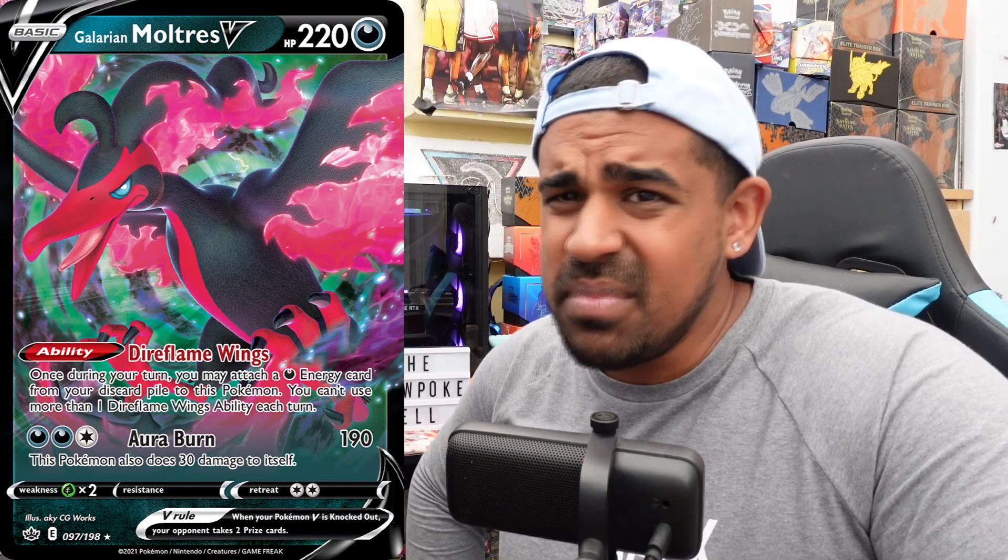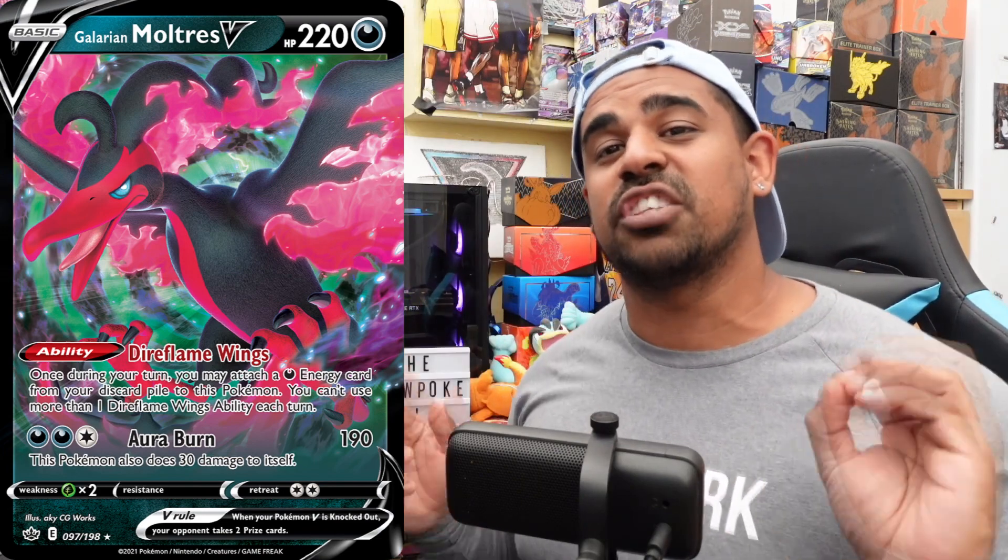This card — it must just be Moltres — is such an aesthetically pleasing Pokémon. That black and dark red flame pattern just looks amazing. I like the way you can see what looks like Darkness Energy on the talons as Moltres comes through. It's an extremely good looking card. And keeping with the theme of this video, I want to provide you with as much value as possible: if you're a collector wanting nice cards for your binder, this would be a great pick-up, and it looks really nice in there.